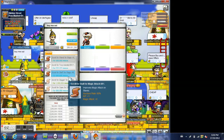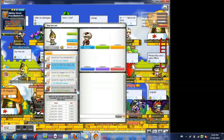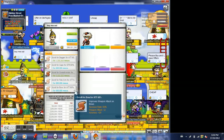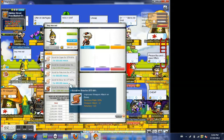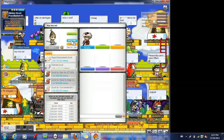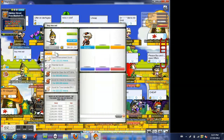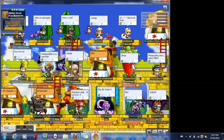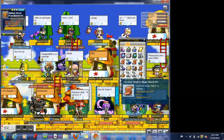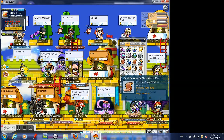Since I haven't really done this before, I don't really want to buy too much of everything. I just kind of want to buy a little bit and see how it works out. I also found some other equipment enhancement scrolls, but I just kind of want to try the sixty percent scrolls for now.